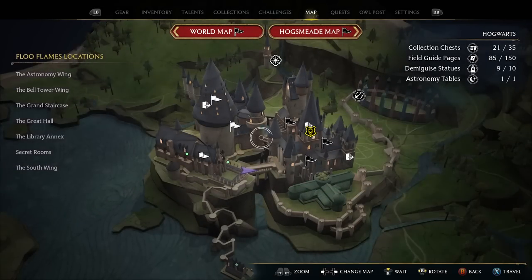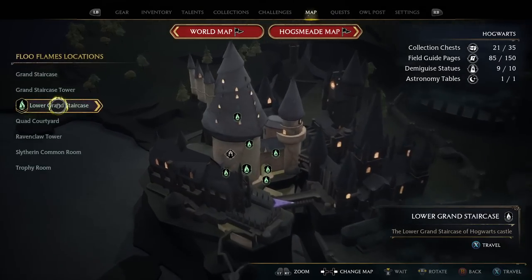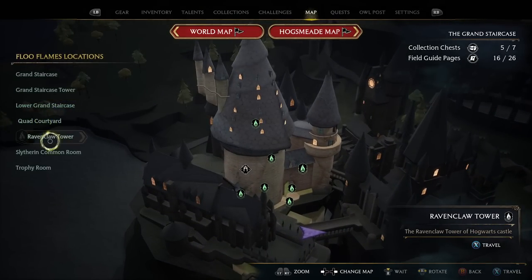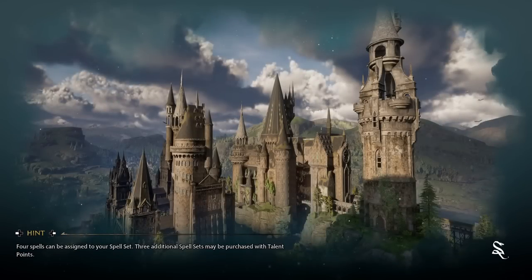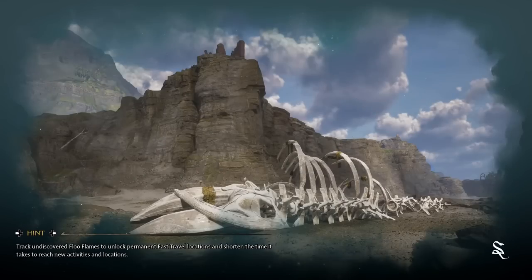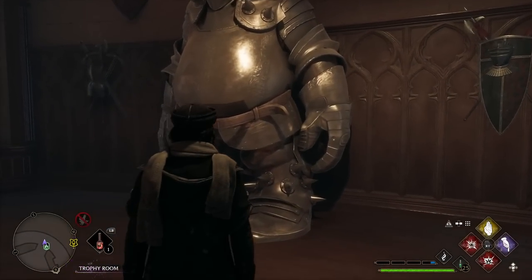For the third secret we need to go to the headmaster's office. From the map, we go to grand staircase then the trophy room. Note that you will have to have completed one of the main storyline quest lines to get in.